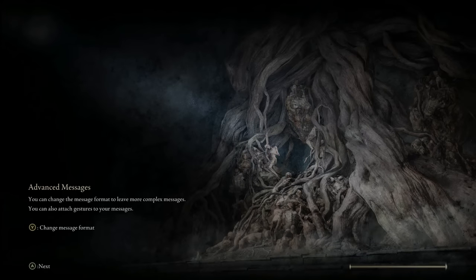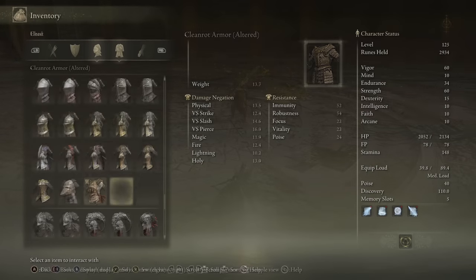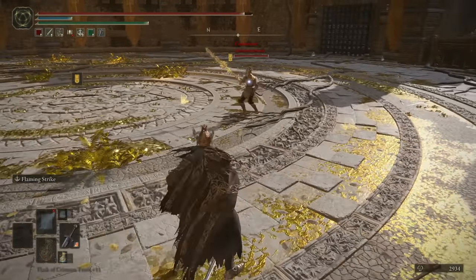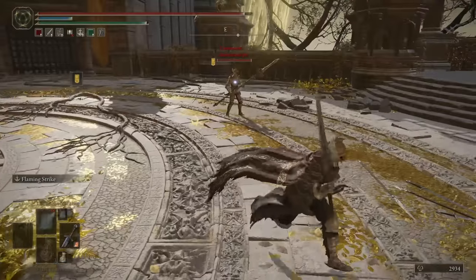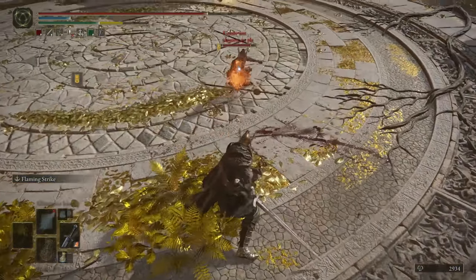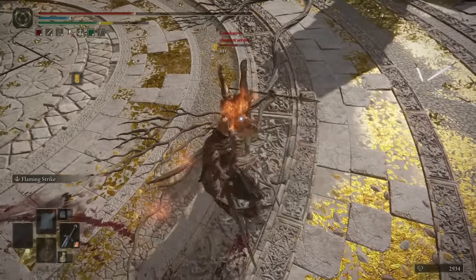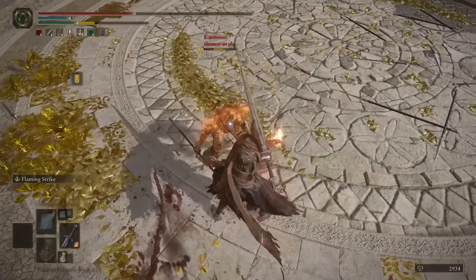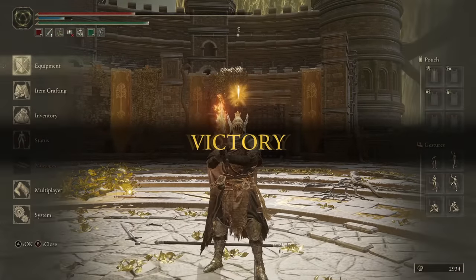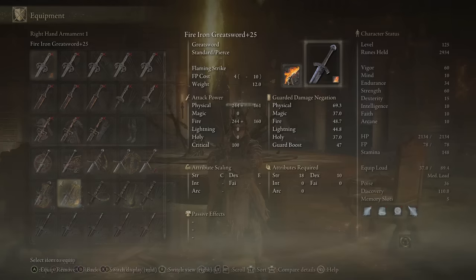I just realized I still have the Talismans on from my Guard Counter video. Let me get the Clean Rot set on — there's your Clean Rot Knight set. God, this looks so goofy. Flaming Strike is just so clean. The Iron Greatsword has the exact same moveset as the Bastard Sword — pretty basic — but Flaming Strike really elevates it.